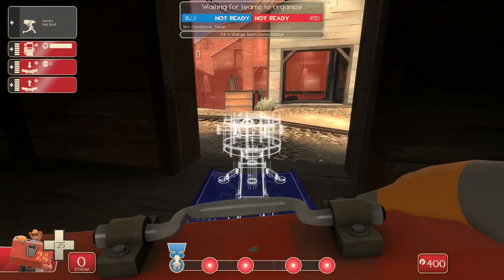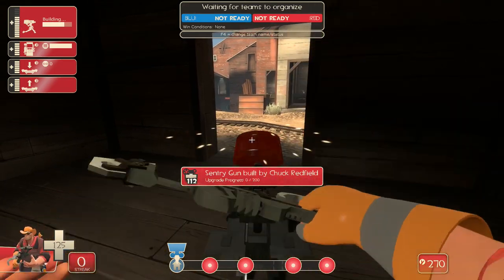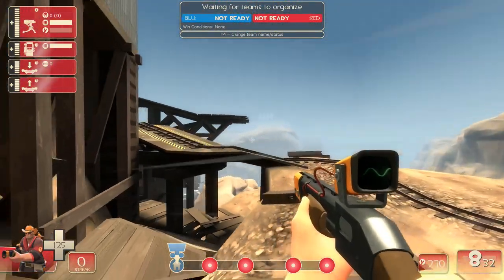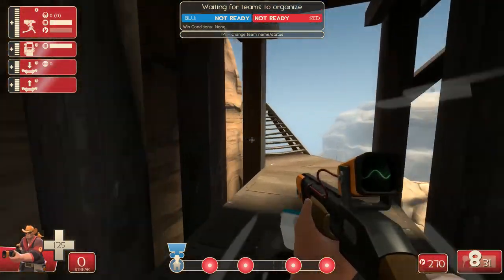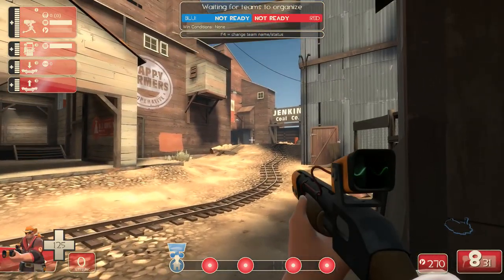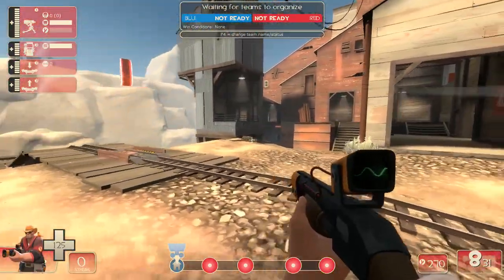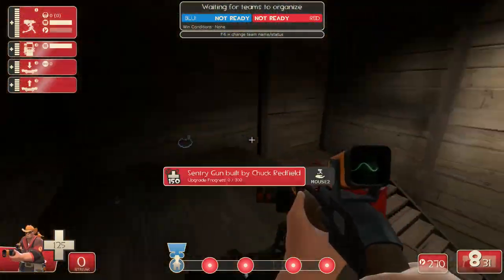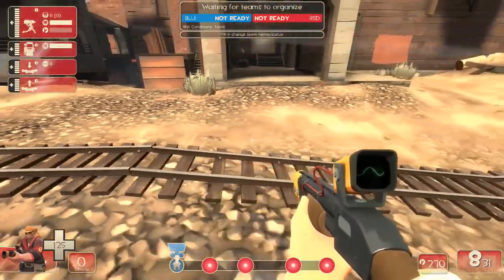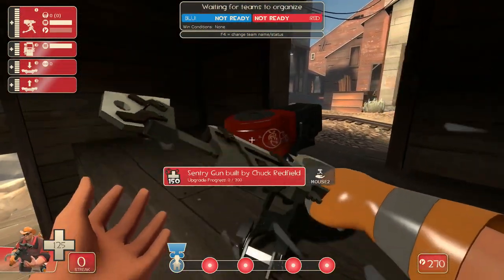On payload offense, one of the better things you can do for the third point is run underneath here when the payload cart is about here. Get underneath, go around and down, keep your metal up to 200 if possible, and get a level 1 gun here. You can peek and see if there's a gun or anything there — which usually there isn't in pubs. You can come up behind people and shotgun them in the back, or keep the level 1 gun up with 100 metal and harass, try and get to level 2, and then you end up covering up to this area and even into that house, pretty much covering the third point.